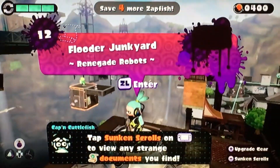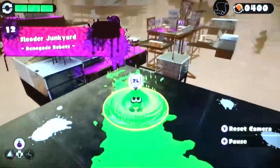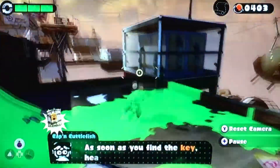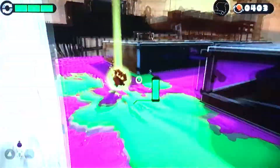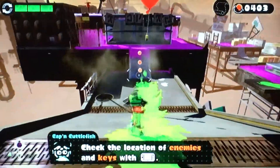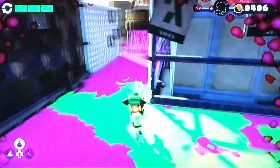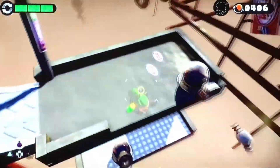Let's see if we can quickly do this one. Oh yeah, Flutter Junkyard — I forgot to read it. So we got these flutters. Pretty much the gimmick of this level is going to be about those new enemies. I don't know what to call them — I don't know if I should consider them enemies. You can't kill them, they just chase after you if they see you.